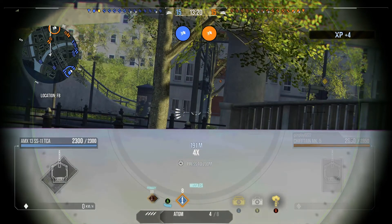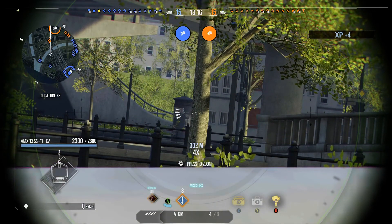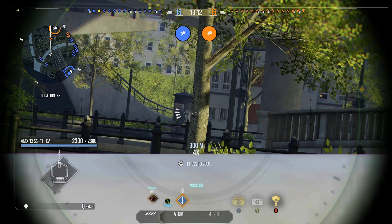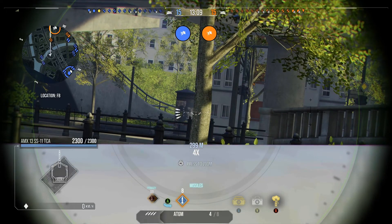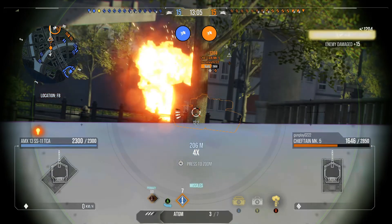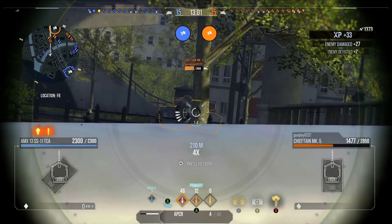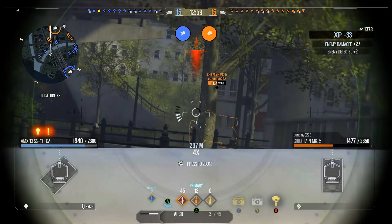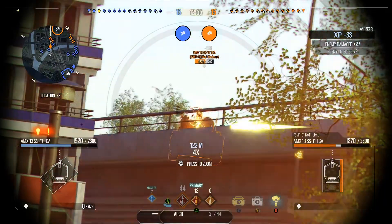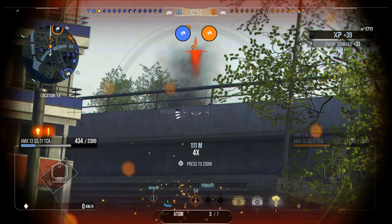Moving on to HP — 2300 HP. Still concealment is 0.45, so reasonably good camouflage. Put the appropriate crew skills, equipment, and consumables on there — including smoke — and that will be even better still. Vision range is 540, so not too bad either. You'll get a reasonable amount of spotting damage on this tank.